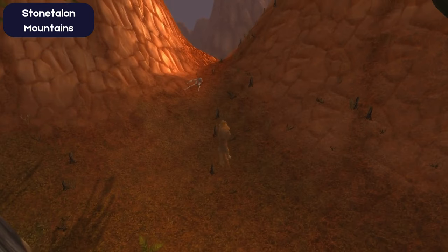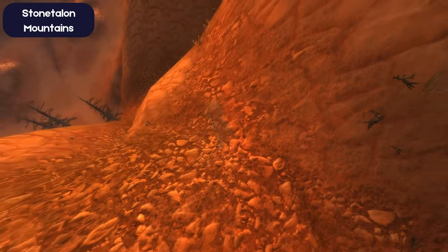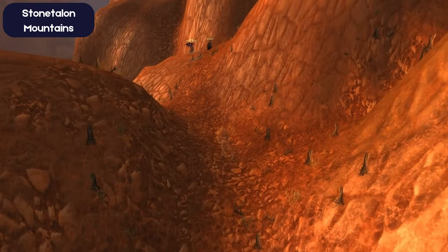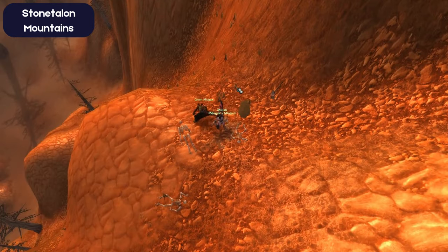Following this, proceed directly northward, ascending the hill ahead. At the edge you'll notice an interactable object known as a mound of dirt. Either leap over to it or descend as shown, then click on the mound of dirt to successfully conclude this phase of the quest.